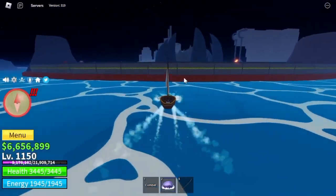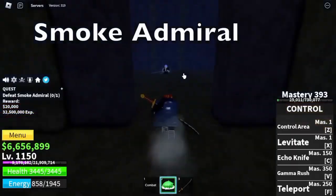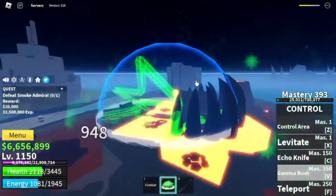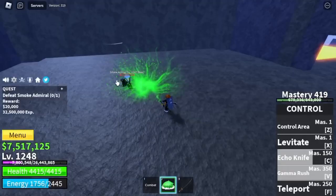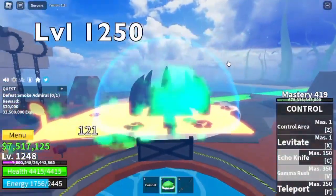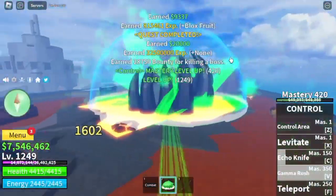After that, Hot and Cold. Target here is the Smoke Admiral. Please note that we've skipped almost all mobs here except for this one because this is the easiest one to grind. Server hop here until level 1250. Believe me — if you follow this strategy, you will grind really fast.